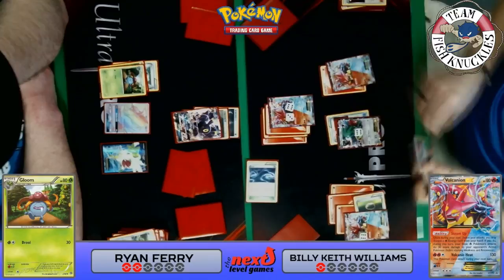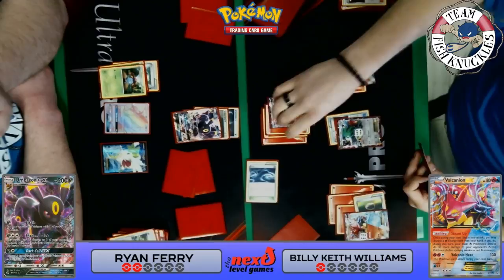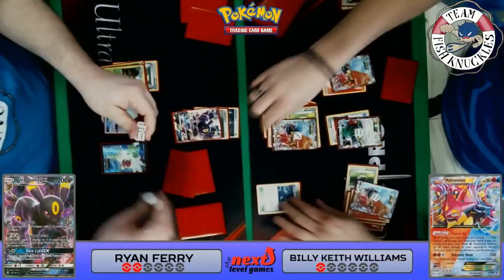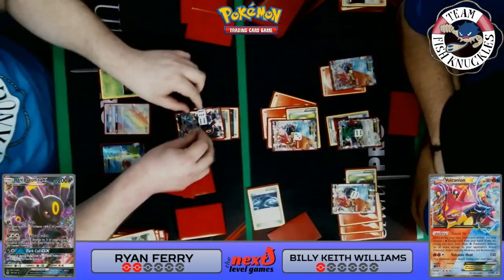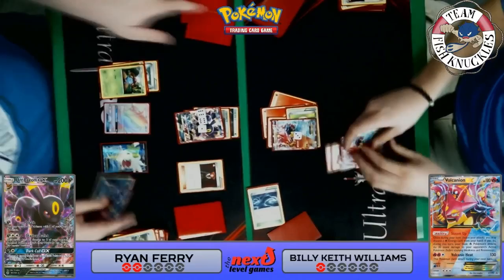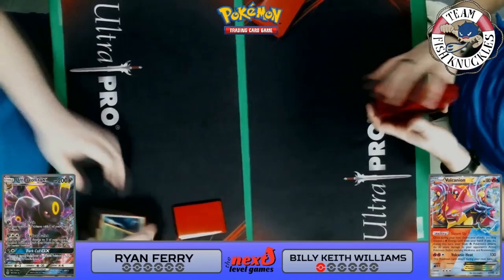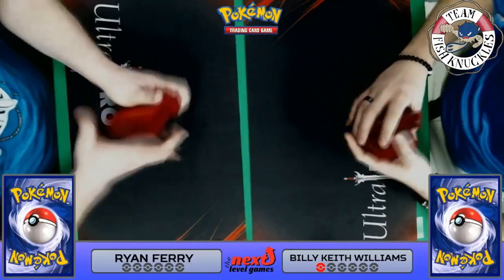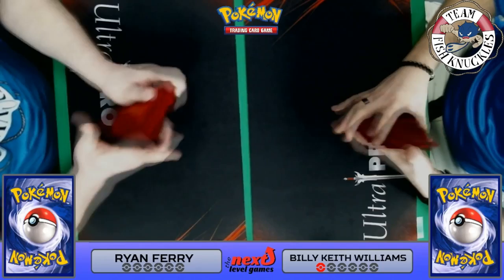What does Keith have? A Fighting Fear Belt, a Float Stone — two cards you do not want to see. Rough Seas heals 30 — 30 from the active and 30 from the bench. He can float from the active, which puts the pressure back on Ryan. If Ryan finds a VS Seeker he can bring up the Shaymin and win the game; if not, Keith retreats to the other Volcanion EX and wins. Does Ryan find a VS Seeker? He does — and he has a Lysandre to bring up that Shaymin EX. Ryan takes this game!